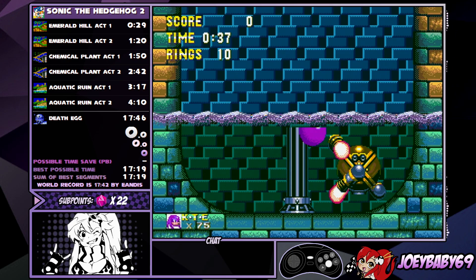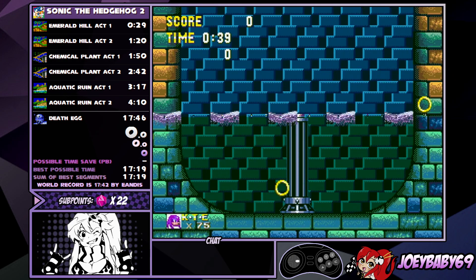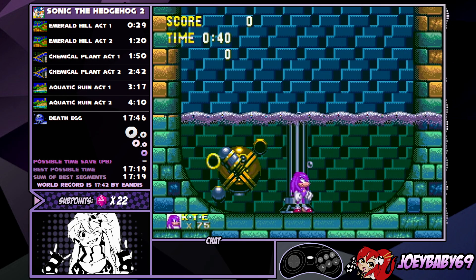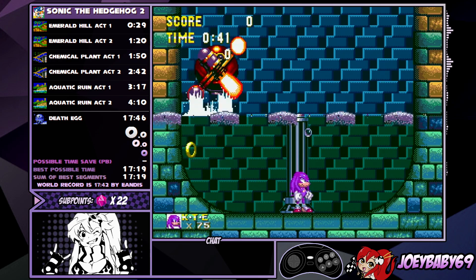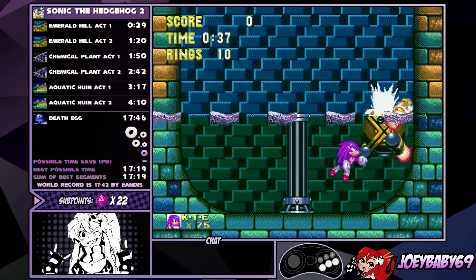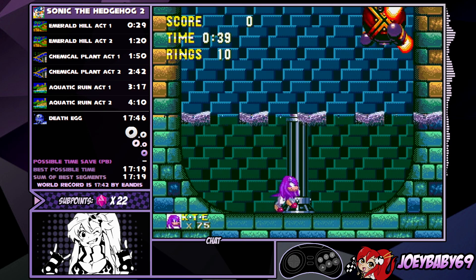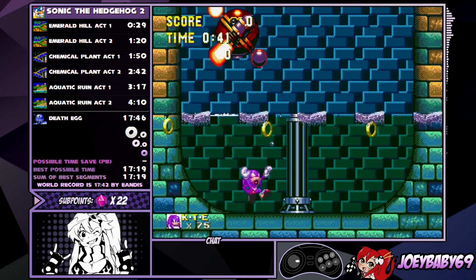Once Knuckles is descending from his jump, you glide into him and one of two things happen. You can take the hit like this, which is actually perfect — if you get a hit like this, you just come back and jump; you have enough iframes to get the second hit. Or the other thing that can happen is you full jump, get the hit, and you don't get hit at all, and then you just glide into him for the second hit. Either one works.